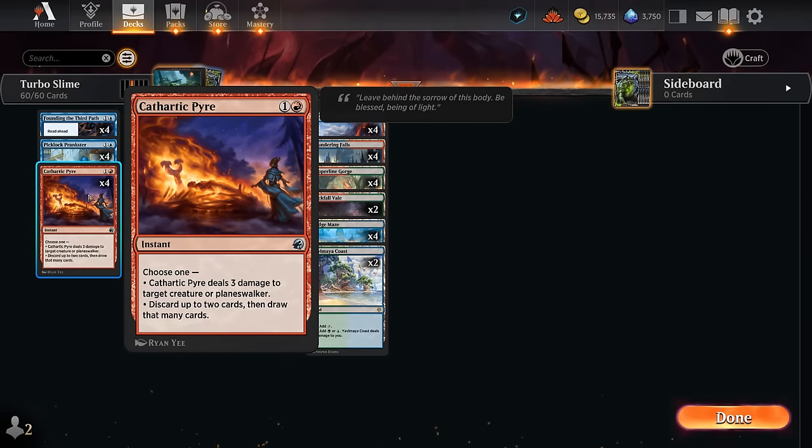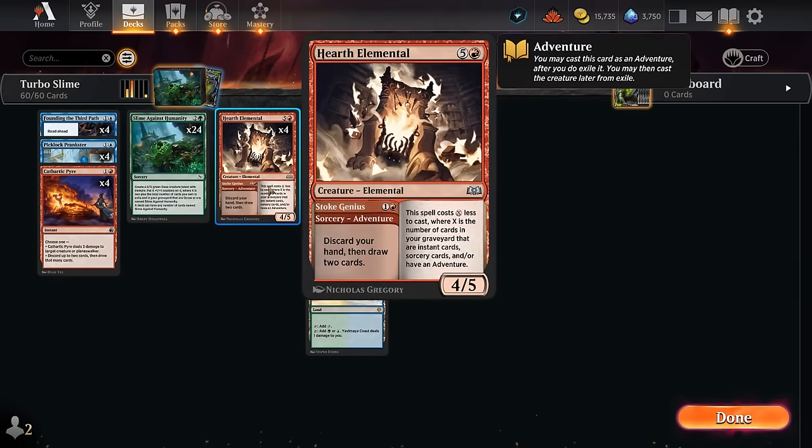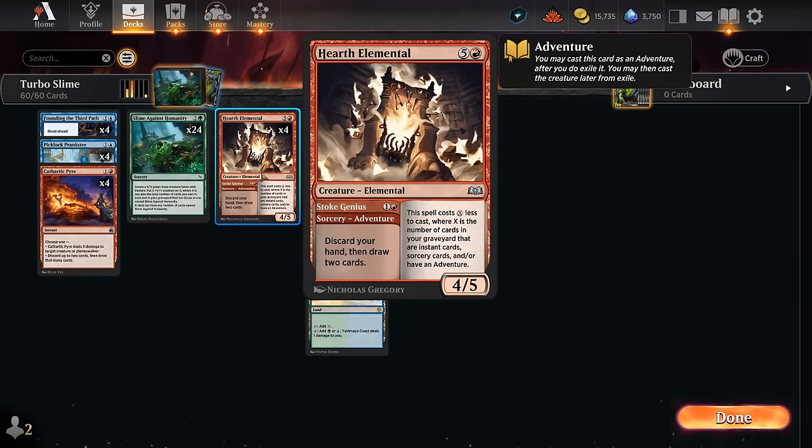We also have Cathartic Pyre, which we could cast on turn 2 discarding up to 2 cards — maybe discard 2 Slimes and then draw 2 cards — or we can also use it as a removal spell if needed. And of course we also have Hearth Elemental, which is the more exciting one. If we discard our hand and then draw 2 cards, we could discard up to 5 copies of Slime Against Humanity into our graveyard, which is an excellent way to set up a large token on turn 3. Of course we still need to draw additional copies and hit our land drops, so it doesn't come without risk.